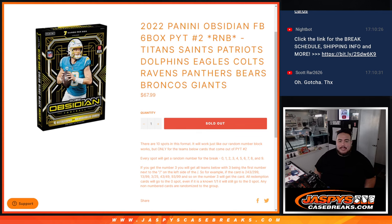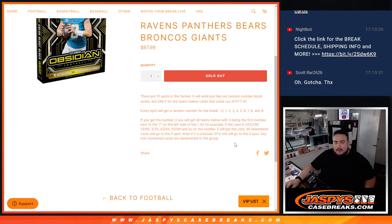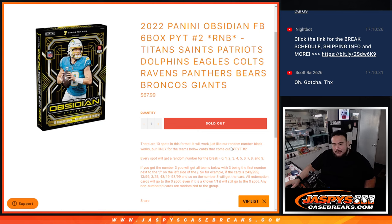Everybody pays the same price, just like the last one. We go by a zero-number break — the first number on the left side of the number dash — and everybody gets a random number from zero through nine. If we pull any non-numbered cards, they'll be randomized to the group. A color blast will be randomized separately; non-numbered base cards will be randomized separately in one lot.